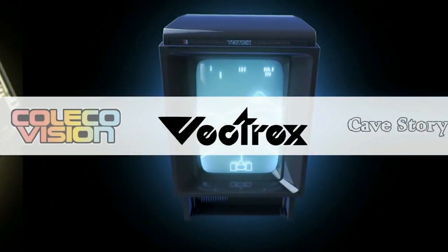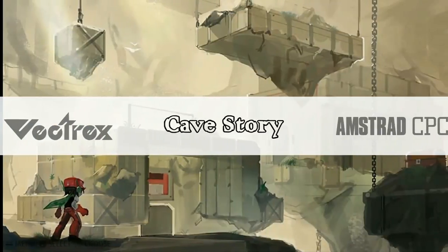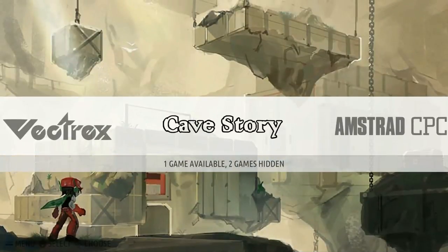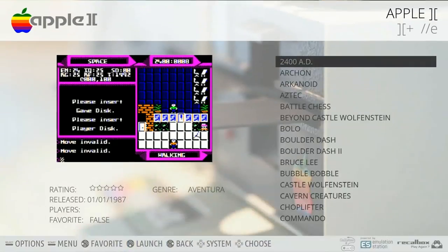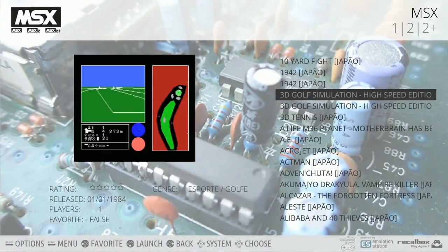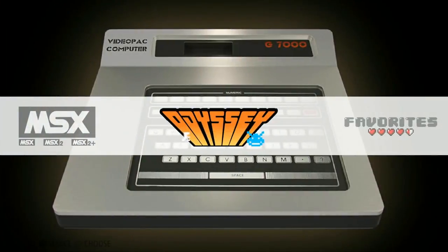ColecoVision: 150. Vectrex: 90. Cave Story: 1 - that's a little mod that you install. Cool to see that, it's a fun little game and it runs great on the Pi. Amstrad: 360. Apple II: 23 games. MSX 1, 2, and 2 Plus all mixed in here. A lot of games there. Odyssey: 98. And then back to your favorites.